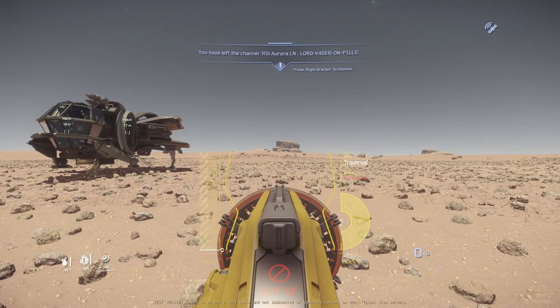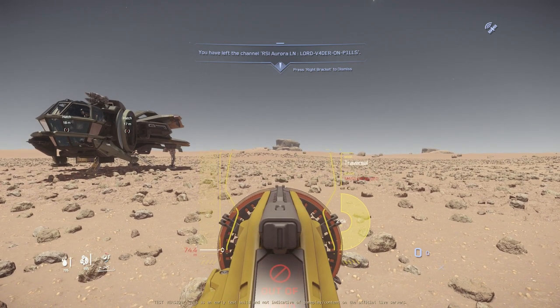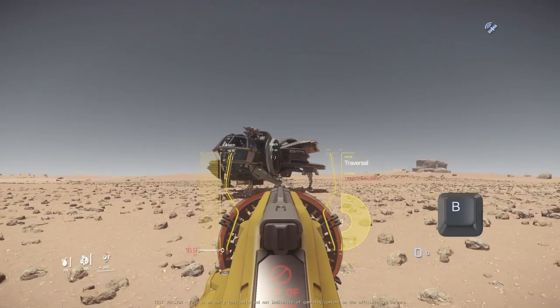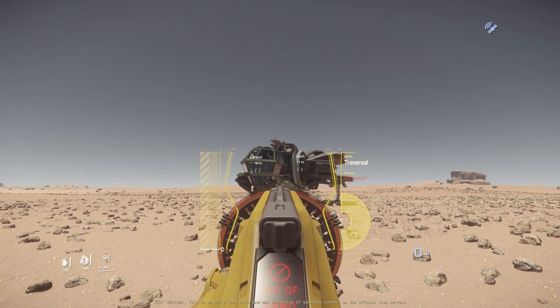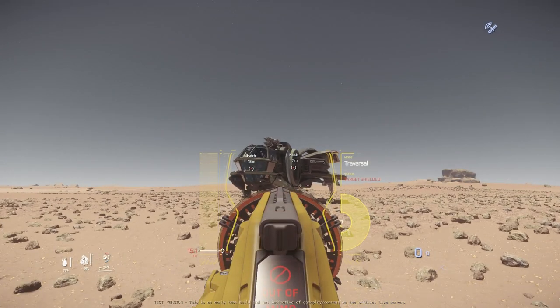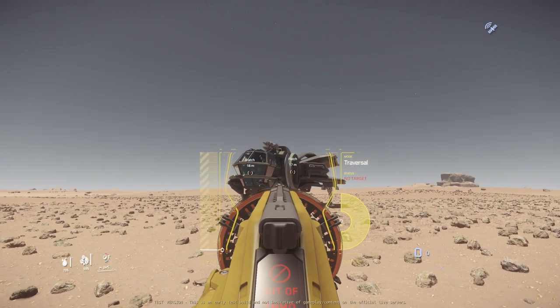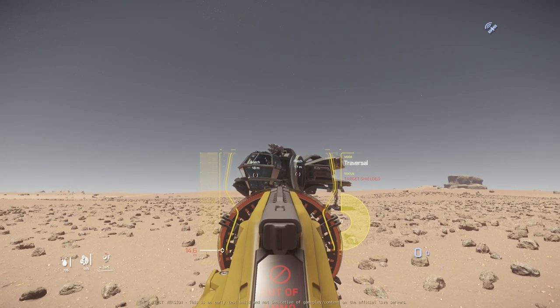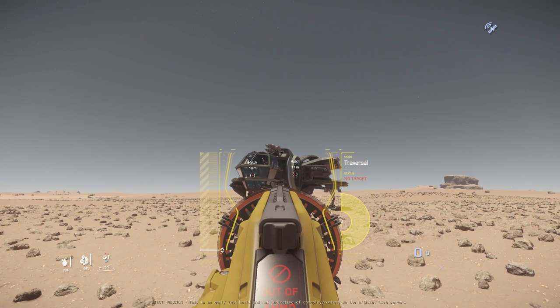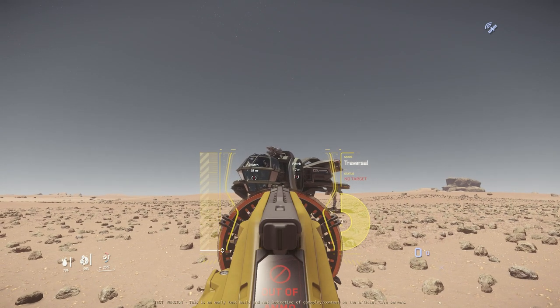The MaxLift tool has two modes: a traversal mode for moving things around, and probably a detach mode which is not showing when I press B on my keyboard like on the standard hand multi-tool. It is probably just a bug which will be fixed before this tool goes live. You can clearly see that some stats are changing while I press B — for example, on the right side you can see that it says 'no target' or 'target shielded'.